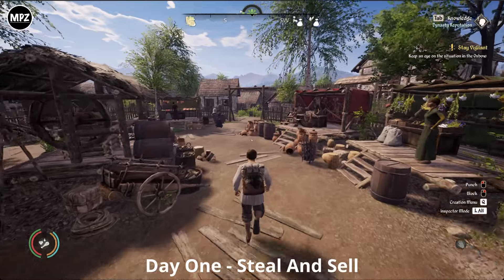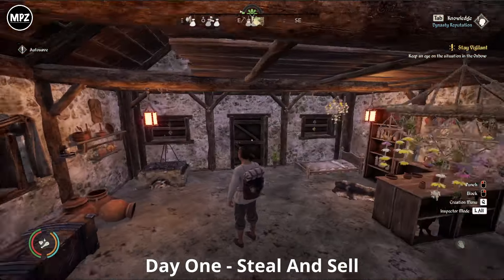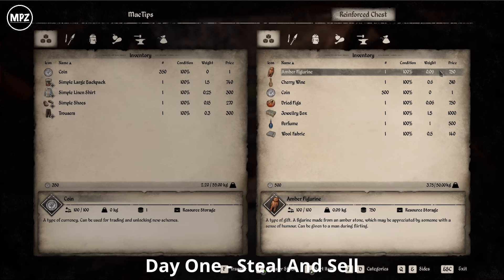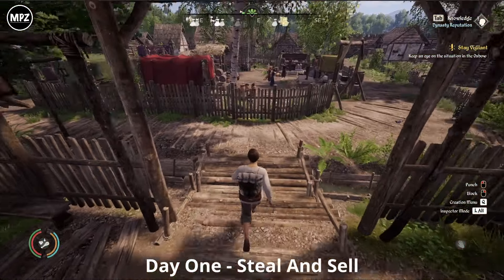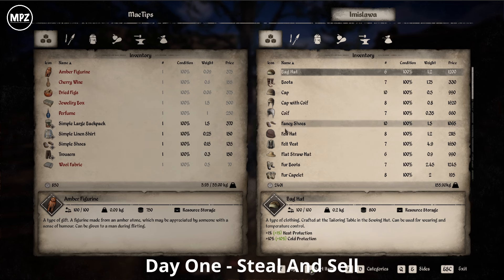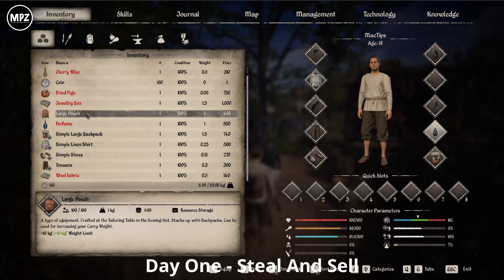Now let's start stealing. The first place you want to come to has the most high-value items. Once inside, have a look around and make sure there's nobody inside the building — dynasty reputation decreases if you get caught. Go into the chest and check the value. We got 500 coins out of that chest, so now we've got 850 total. Now go get the large pouch.